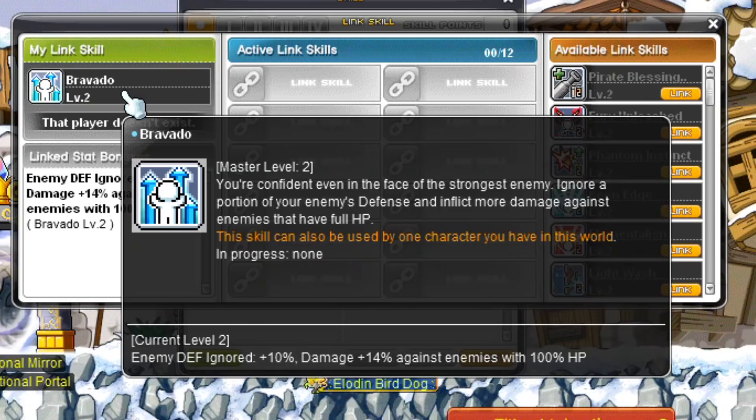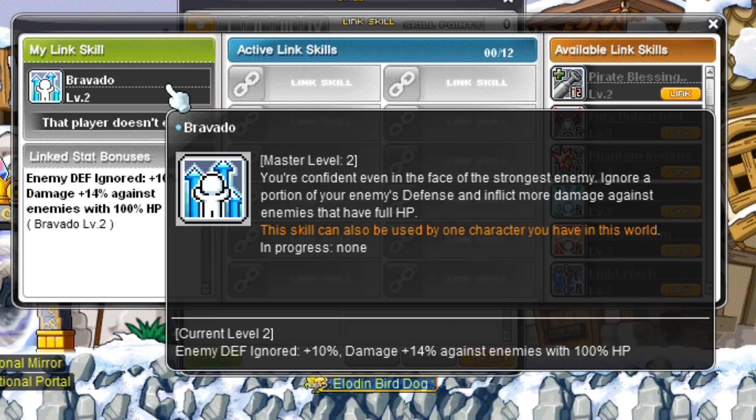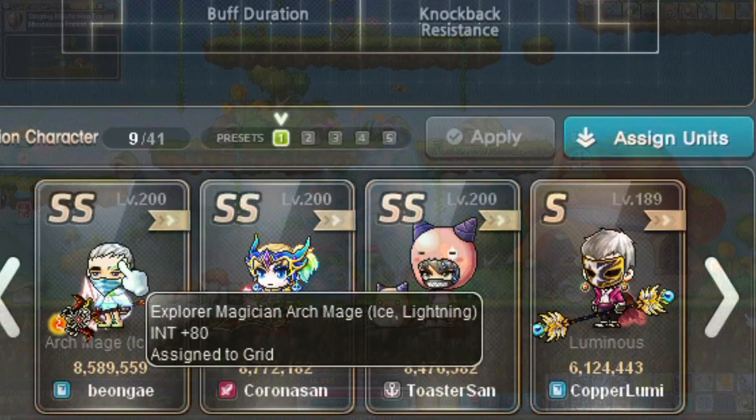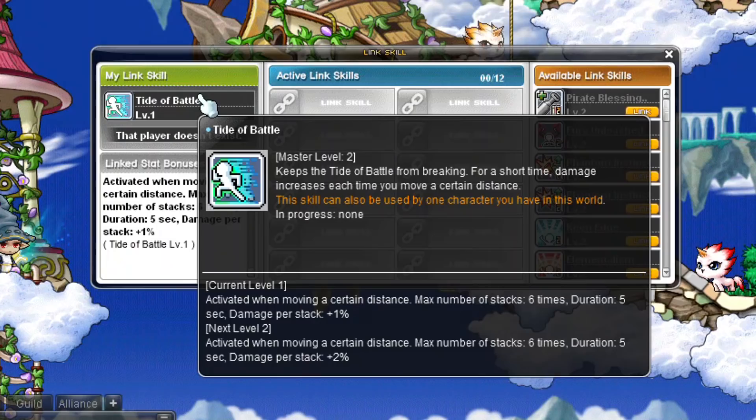Ho Young, one of the more recently added classes, has a very nice link skill that increases ignore enemy defense and increases your character's damage against monsters with full HP. It only has a max level of 2, and at that max level it ignores enemy defense by 10% and gives 12% additional damage against monsters with full HP. Ho Young's Legion effect increases luck, only useful for classes that use luck as their main stat. Ice Lightning Mage's link skill is the same as Fire Poison Mages and Bishops, and their Legion effect increases INT.